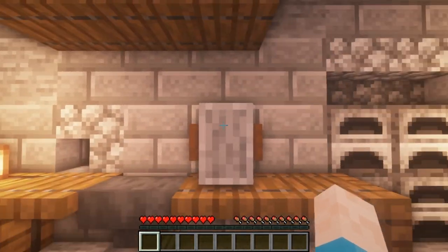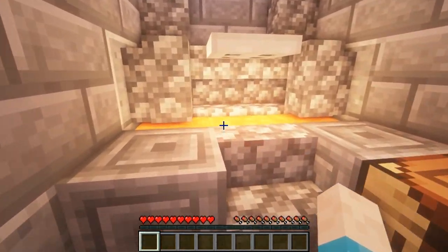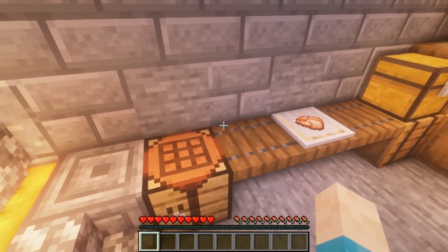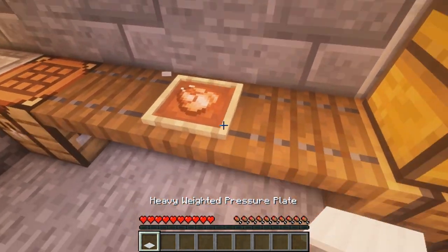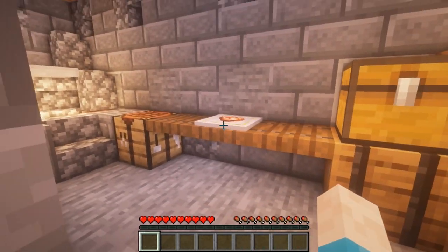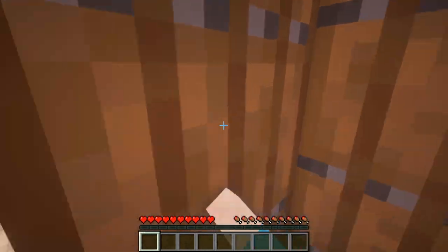Inside we've got a nice blacksmithing area with the chimney, some anvils, a grindstone, and storage for all the materials you'd need, as well as places to dispose of your items and a chest. Also — don't walk on top of those items as they do break; they kind of look like plates but they'll break if you walk on them.